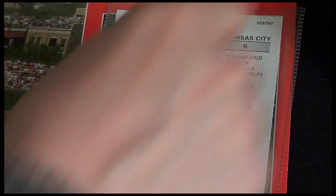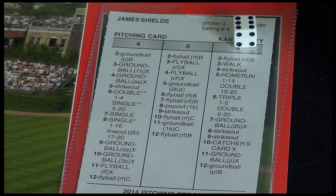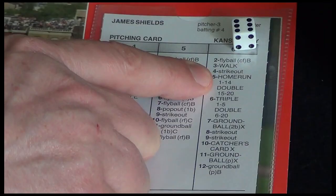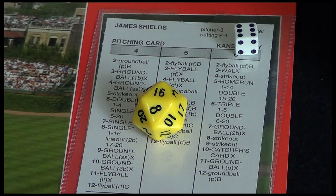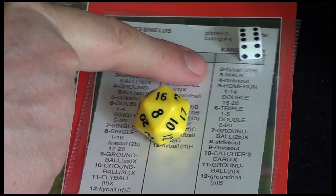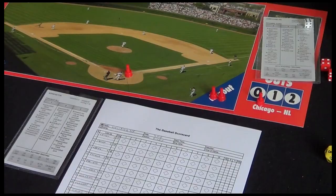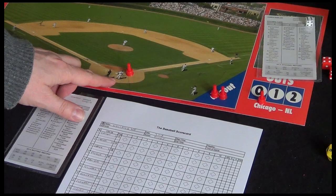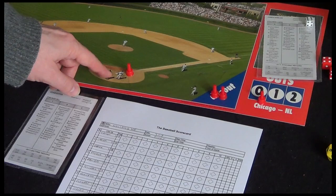If we had rolled a three with our red dice, then that would be a walk - base on balls - and we'd move the guy at bat up to first base. If we hit a five, then it would be a home run possibility and we'd use the split die: one to fourteen is a home run, fifteen to twenty is a double. Number four is a strikeout. But what we've got here is a ten, which says we need to look at the catcher's card and it's got an X. This is where we need to test the fielder's ability - the guy who's the catcher. The pitcher's thrown, it's probably gone into the dirt or dribbled past. If the catcher's good, he'll field that ball and throw it over to first base.